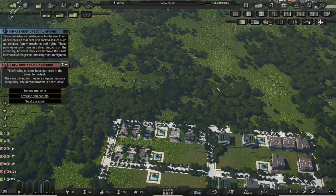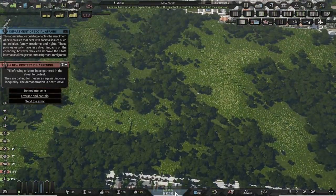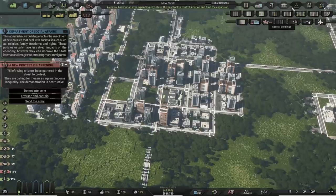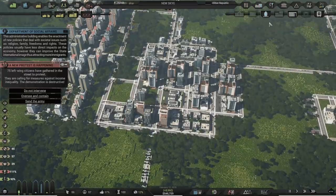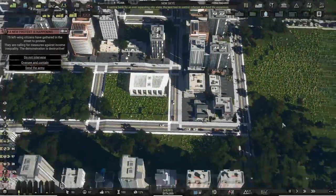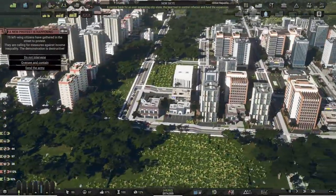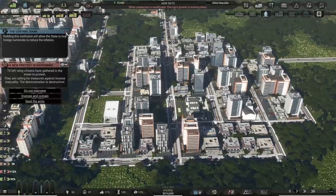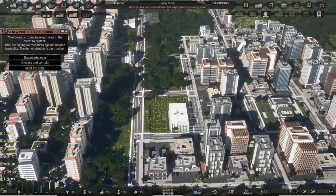We're up to 9,000 a month now, we've got half a million in the bank and things are flying. We've got our Department of Social Affairs — we can start throwing that in. Let's have a look at our land value, it's been growing quite nicely. That's a nice building — okay, in you go. So that allows us to do our social policies.